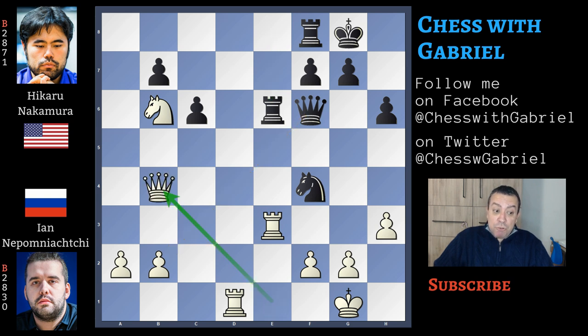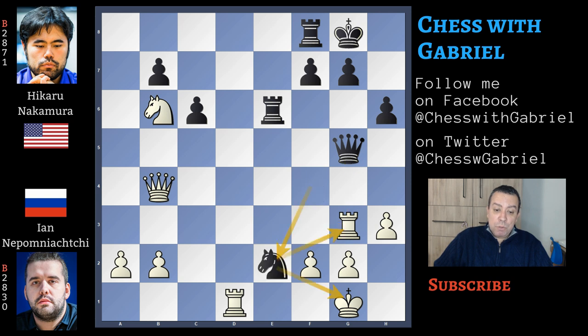Nepomniachtchi continues with bishop captures on b4, and this is a real blunder. Here comes queen to g5 threatening checkmate in one. G4 now. Let's go back one move — another idea is rook to g3, but here comes knight to e2 with check. King to h2, knight captures — wins the exchange. f captures and it's minus five.